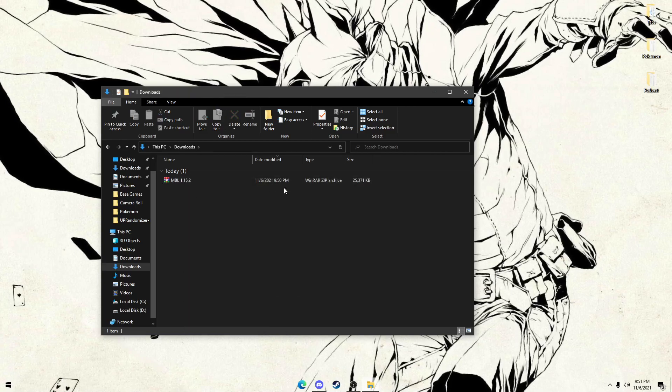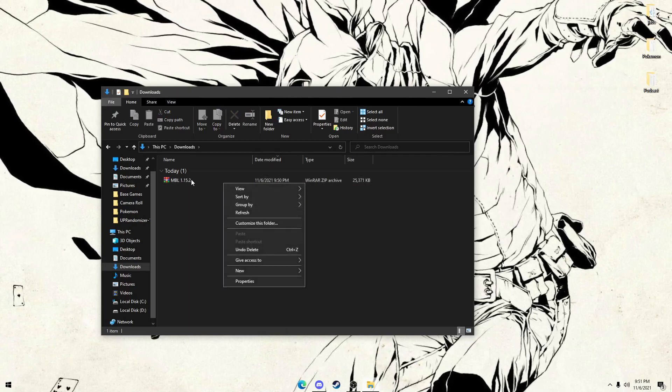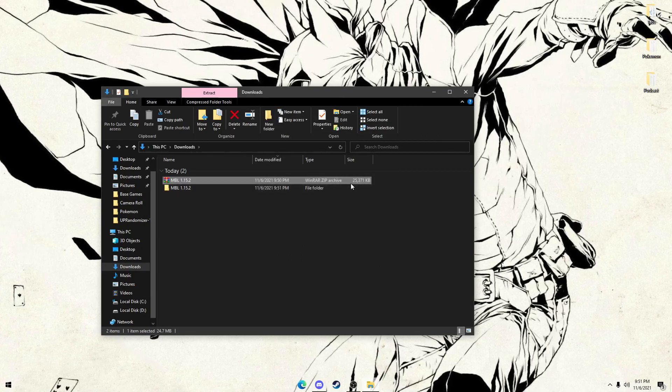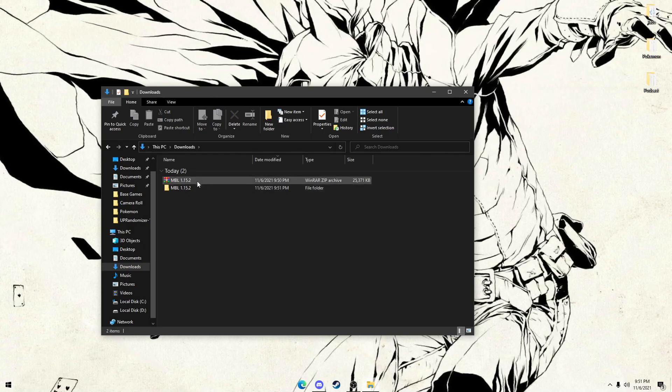Once you get this compressed zip file, we're going to go ahead and open it up. We're going to extract all — what extracting is going to do is turn it from a zip into a regular file folder. You can do this with WinRAR, 7-zip, whatever you want.